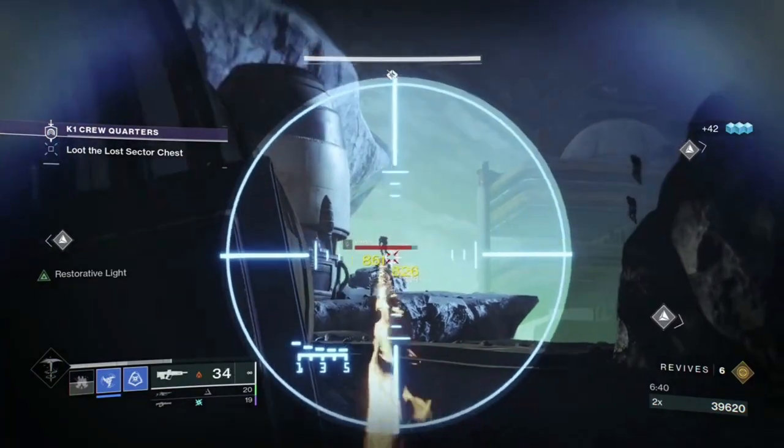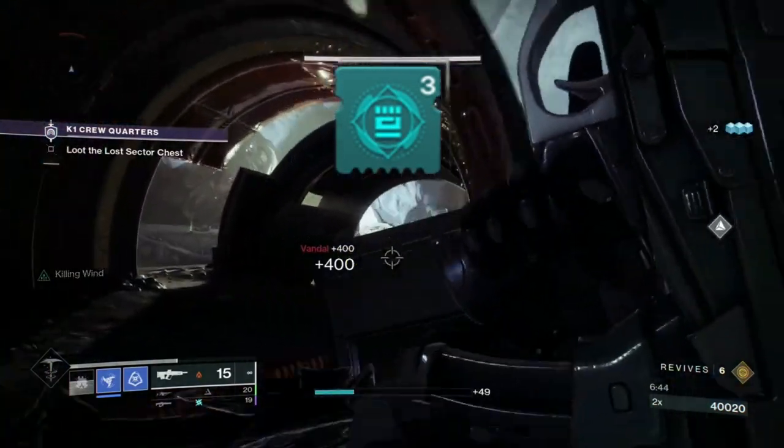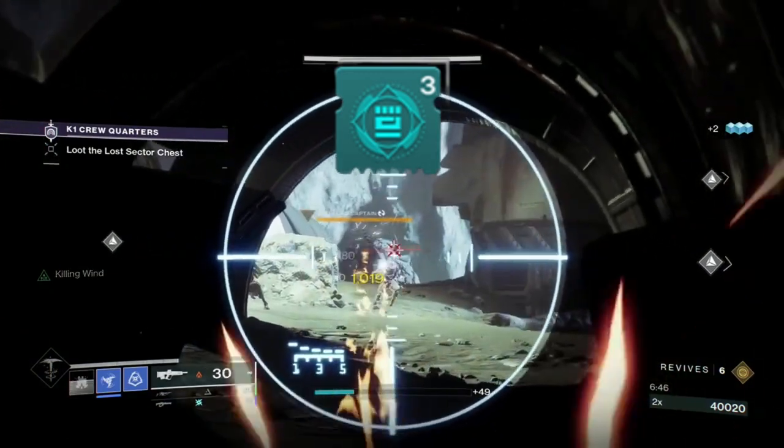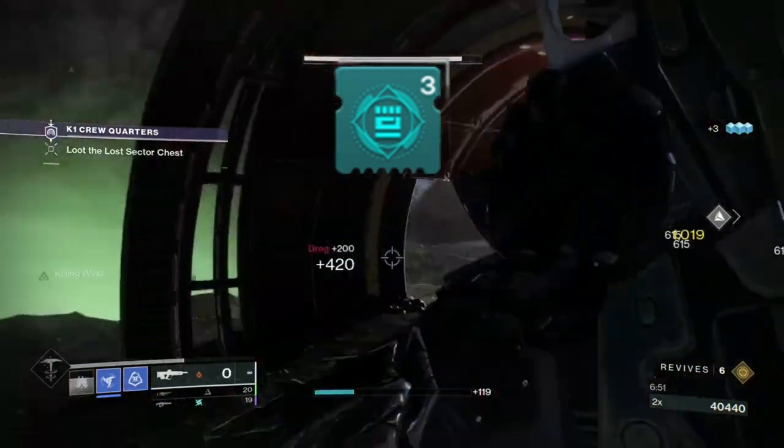I decided to use a Stasis subclass with the armor mod Thermoclastic Strike, which allows me to stun Overload Champions using my melee ability and restores my melee ability each time I stun a champion.